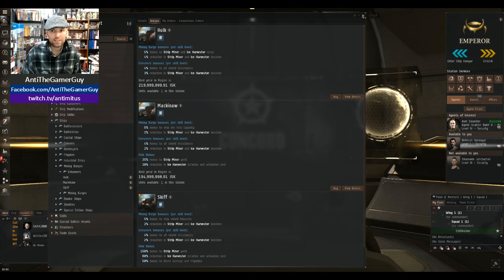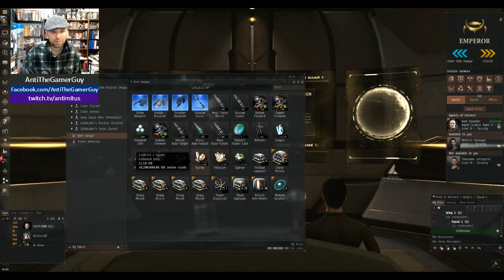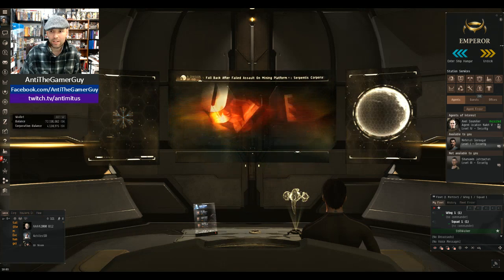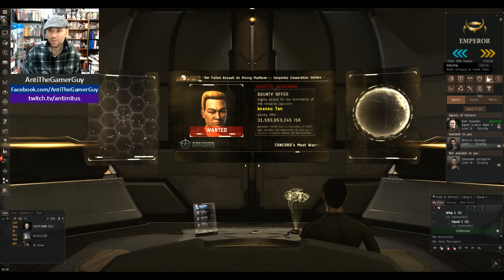So after I get the minerals, then I reprocess those minerals into the minerals that you see here — Tritanium, Pyrite, Noxium, all these good ones. The Zydrine right here is by far the hardest one to get. After I process those minerals, I bring them to a station that has an industry tab.